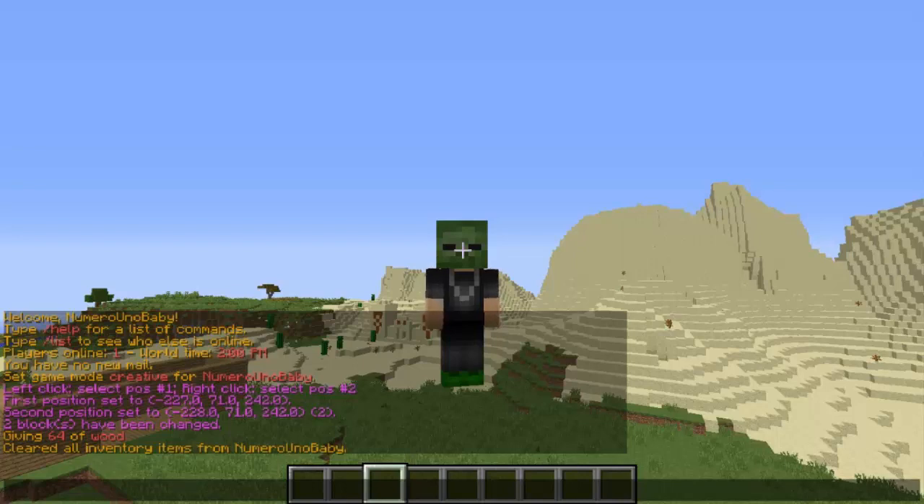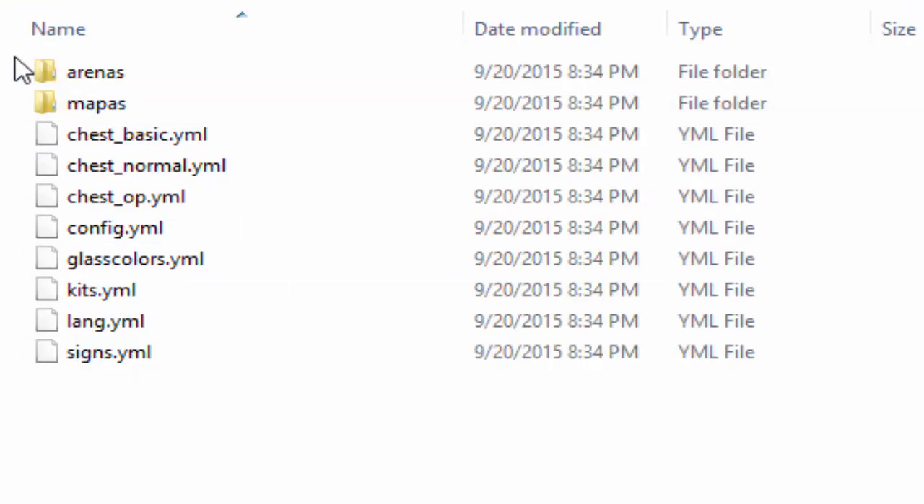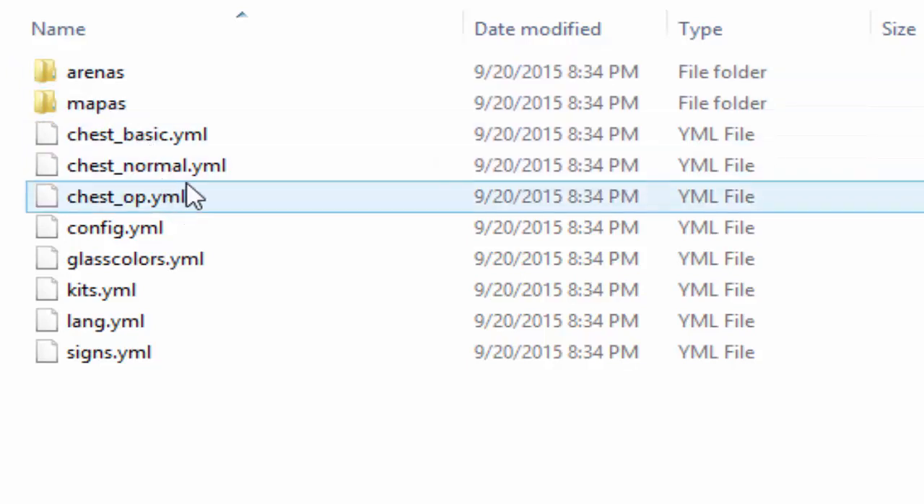There are also kits you can change. I won't go too deep into this since most of you know how kits work, but you can change how many rows the kit menu has and configure each kit — the default kit is first, then builder. Each kit has an item representing it in the GUI, a name, a slot number, and the items inside. You can also change all the chest contents — OP chests have OP stuff which you can customize.